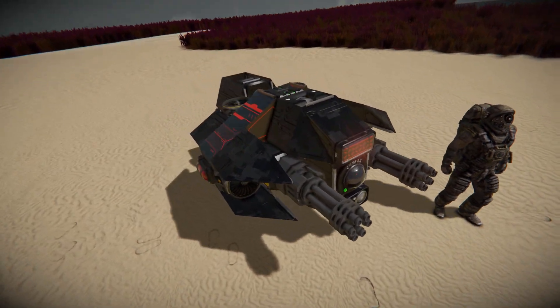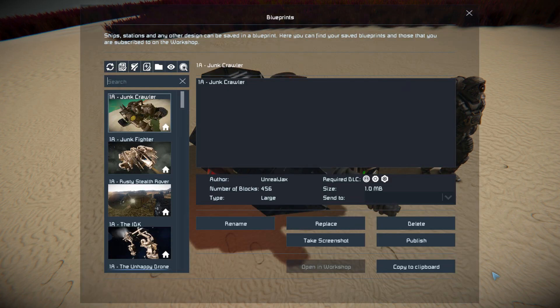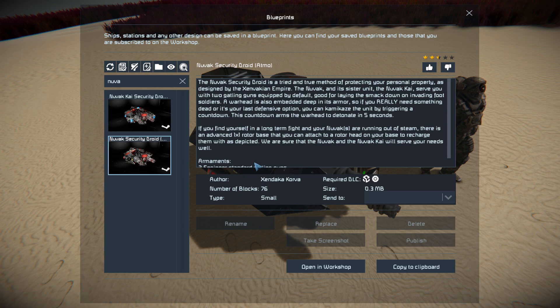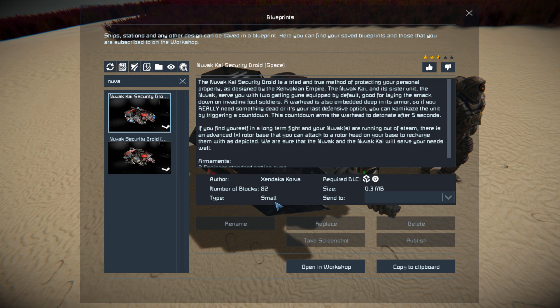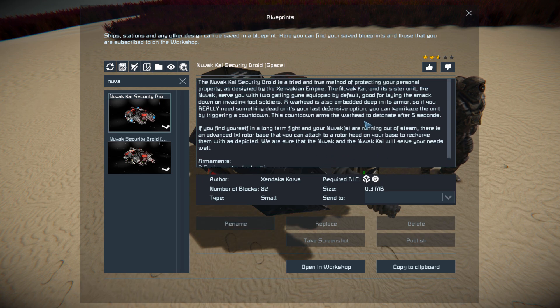This is a very small, very compact drone that features two gatling guns to blast your enemies with, as well as a self-destruct sequence in case you want to go on a suicide run. Pressing F10 and finding it in the spawn menu, the Nuvac is 76 small blocks, and there is an ion version in case you want to use it in space, which comes in at 82 small blocks. Both of them use the Sparks of the Future and Wasteland DLC packs, and we can see a nice bit of information about it on the Steam Workshop page.